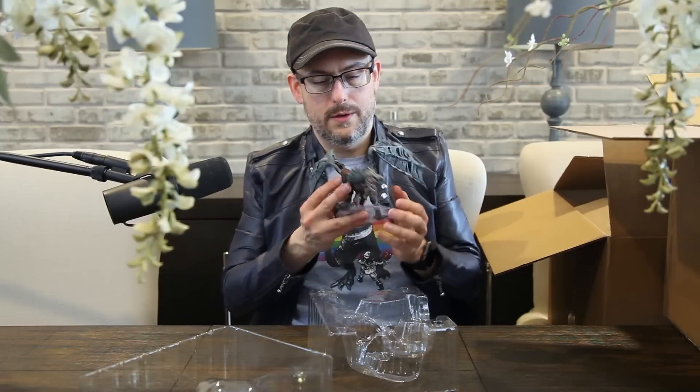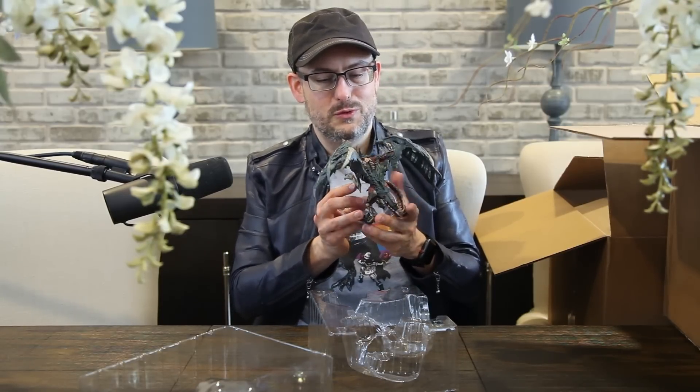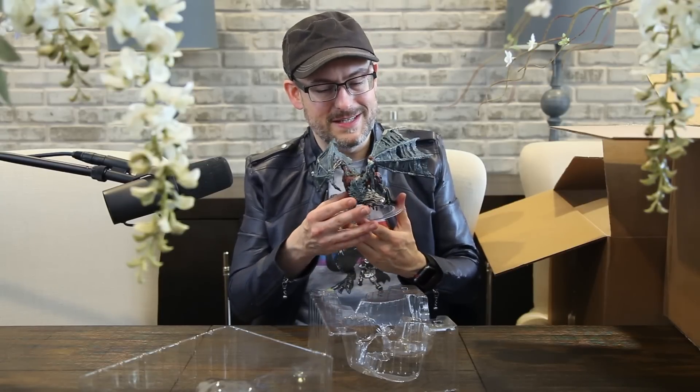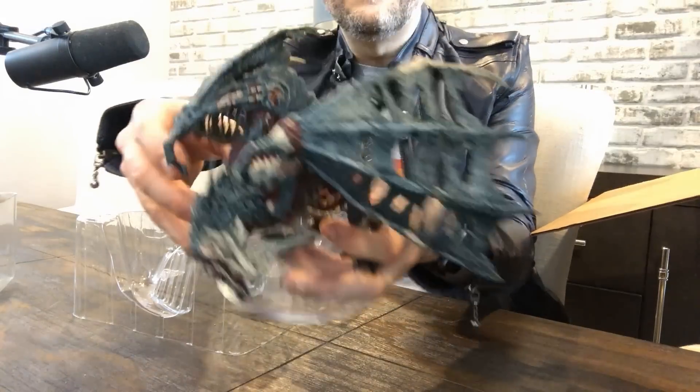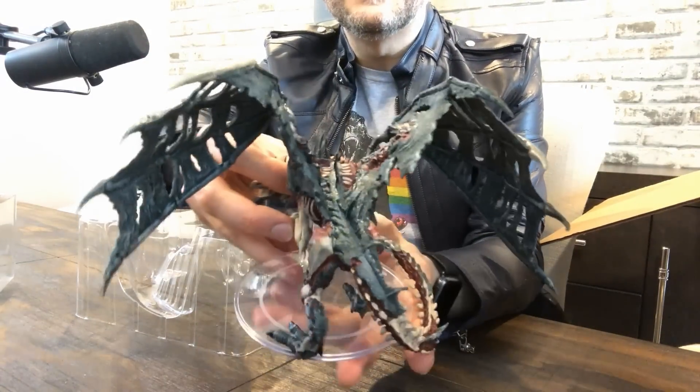Here is our green Dracolich. You can see a little bit over here — all spiny. The scales are sloughing off of it. You can see the skeleton underneath, some of the flesh. I'll put it over here for the little camera so you can get a bit of a sense of it.